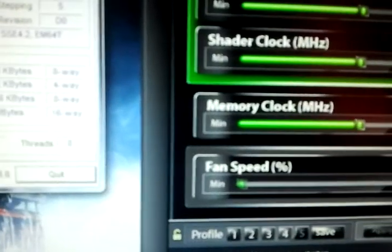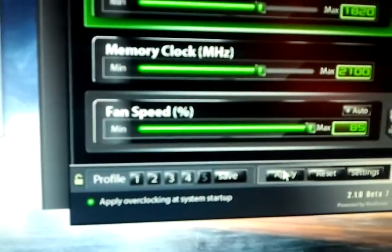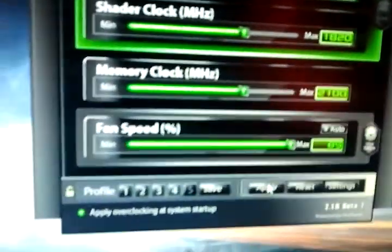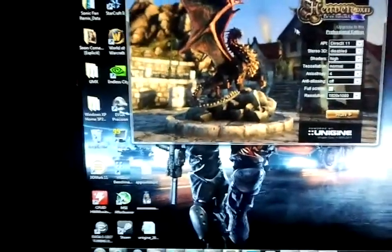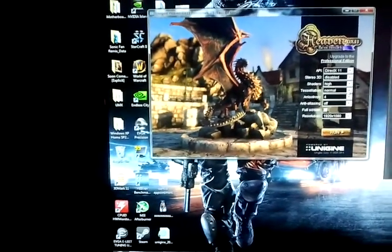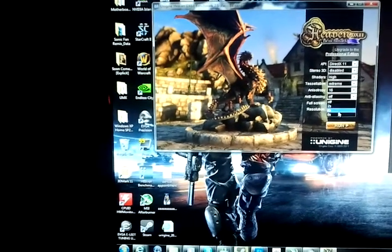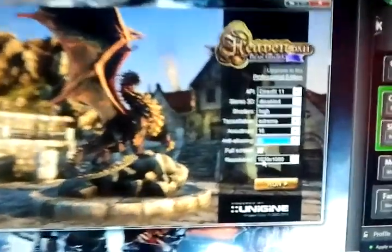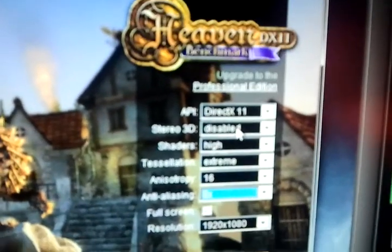I'm going to set the fan speed to manual. I get a lot of loud. Set everything to as high as it gets. As you can see, I do not have 3D capabilities so that is disabled.